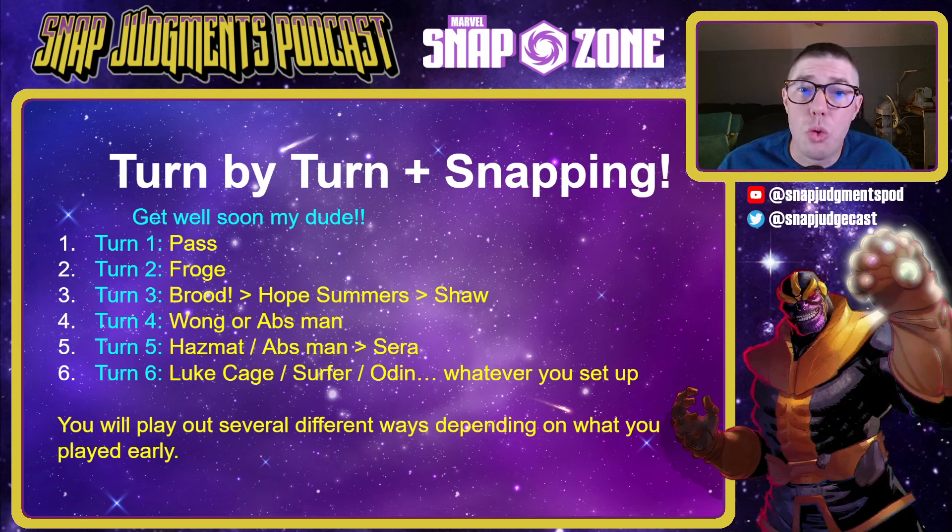If you played Wong on top of Hope Summers, now you have extra energy going into turn five and you can play Hazmat and Absorbing Man on that Wong — four triggers going off, which is a ton of negative power going onto your opponent. That would lead you into a turn six of playing Luke Cage to take all that stuff back off. If you didn't play Hazmat and Absorbing Man on turn five, you could play Silver Surfer there to reduce the cost of your cards, then drop three of your two and three costs on turn six.